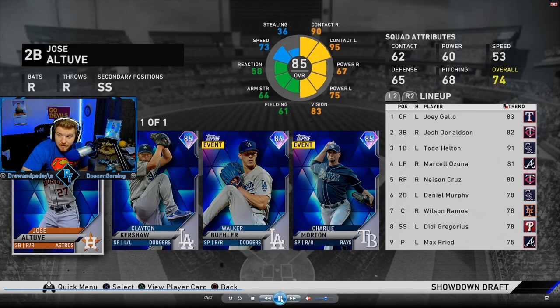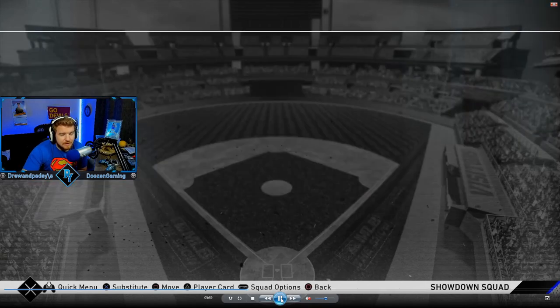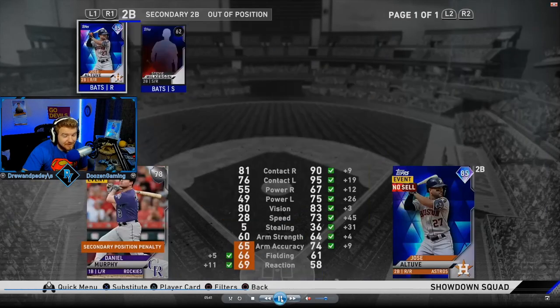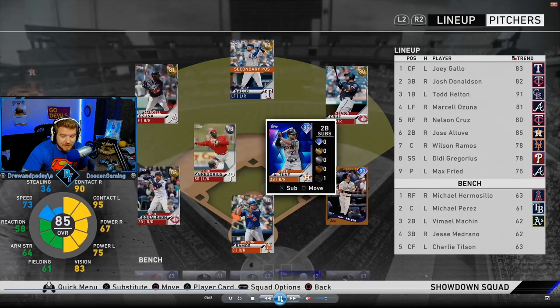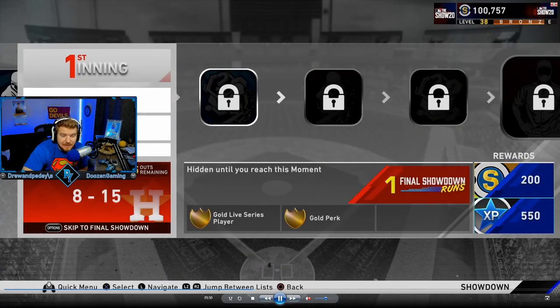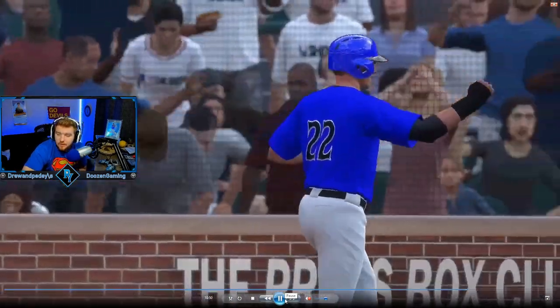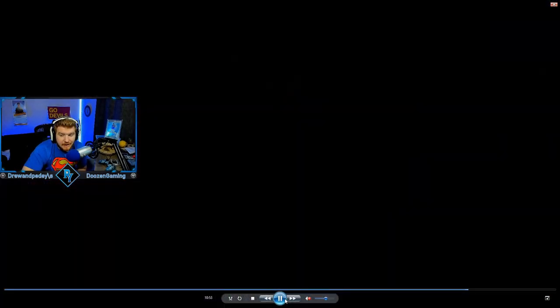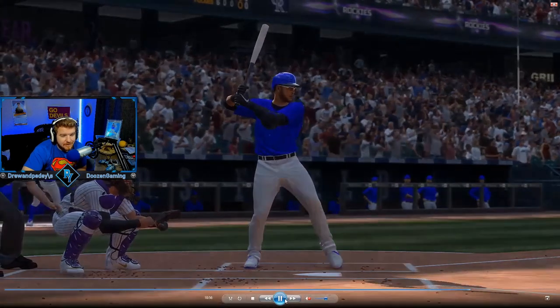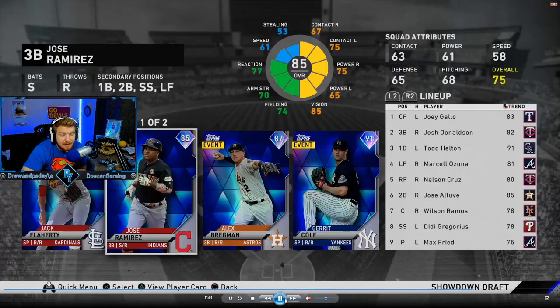We got to our first diamond player round where it was all pitchers and our only hitter was Jose Altuve, so we had to take Altuve — just taking as much offense as we can. We set our lineup and jumped back into the next moment. This is our showdown moment and we cannot lose this one. We ended up winning it — thankfully it came down to the last couple outs but we got it done. Nelson Cruz hit us a massive home run. Offense is everything, I can't say it enough.